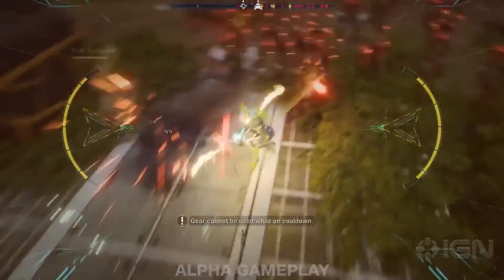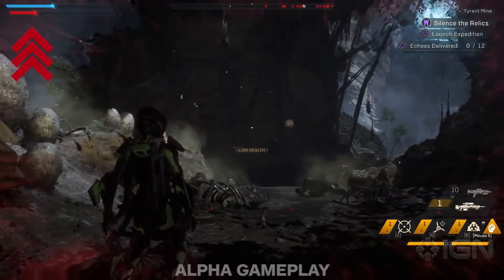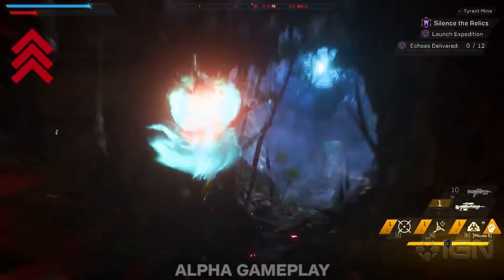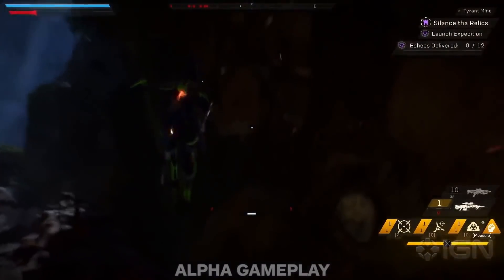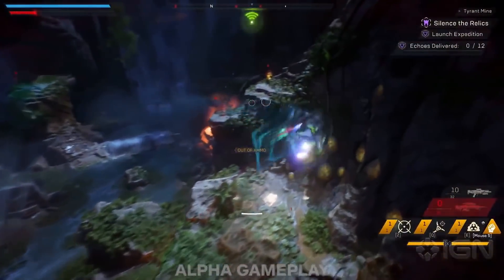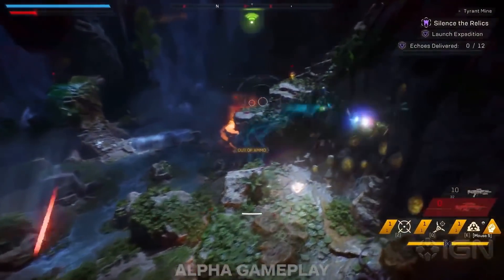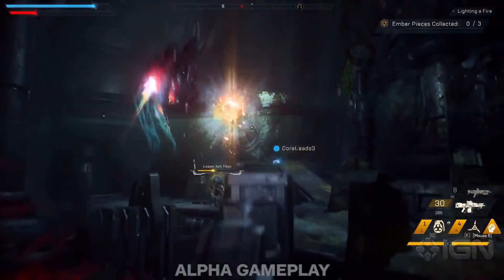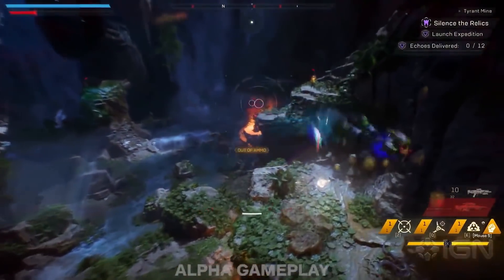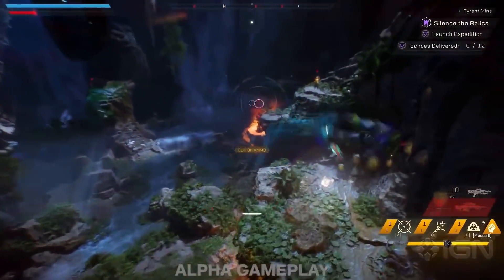One thing I didn't cover in my last video was that while the Interceptor's shields are recharging, if you move, they will recharge at a faster rate the faster you go. So dodging, weaving and staying mobile will have you back in the action faster, which is great considering that is what the Interceptor does best — guerrilla warfare. And it's especially easy because it has a triple jump instead of a double like the others, plus a triple dash and a double barrel roll.